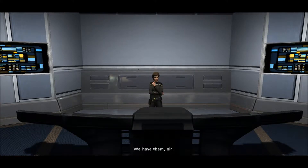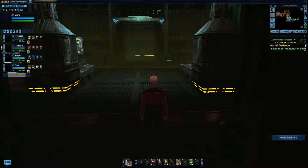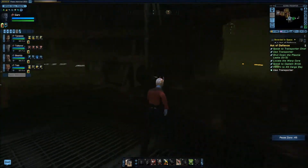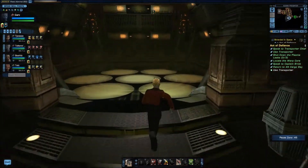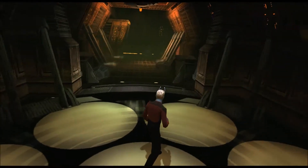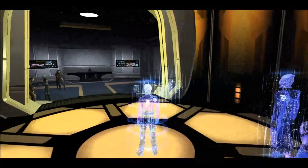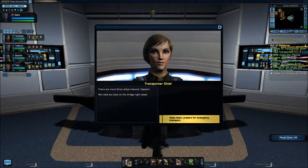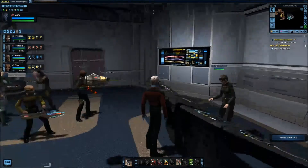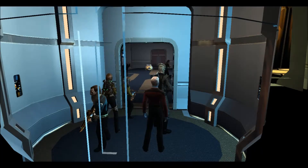We have them, sir. Sensors show more Orion ships on the way, Captain — we need you back on the bridge. Alright, use the transporter — we don't have much time. Come on, carve to Forrester, beam me out quick! And away I go. There are more Orion ships inbound, Captain — we need you back on the bridge right away. Away team, prepare for an emergency transport. I hope you guys are more useful on the bridge than you were out there. Let's get out of here.